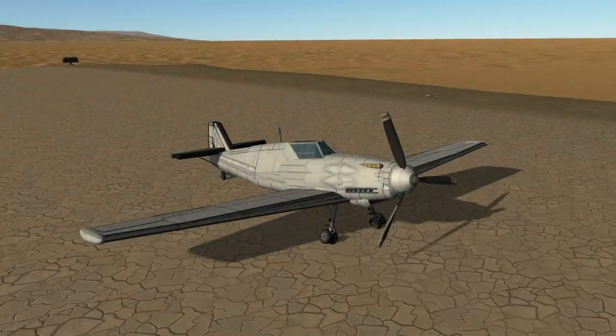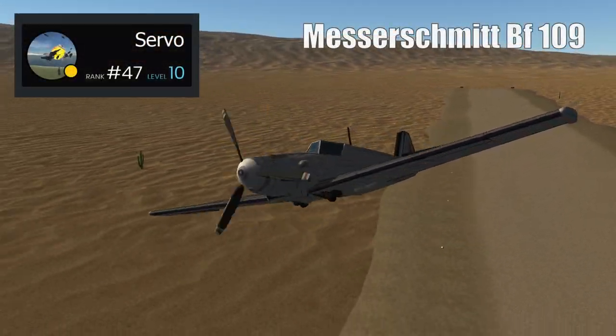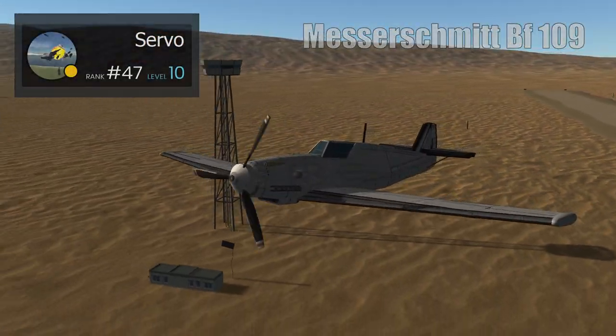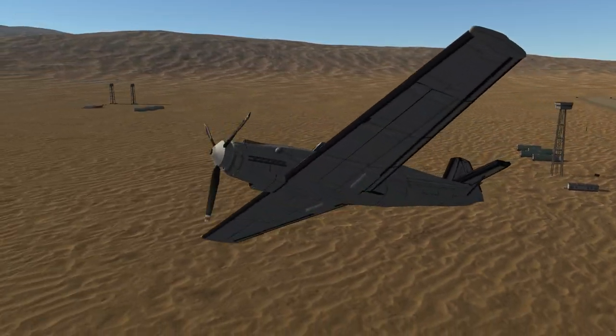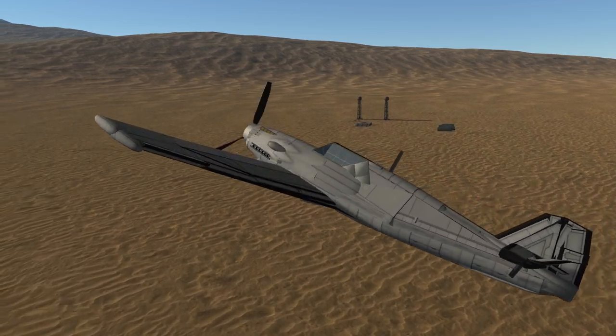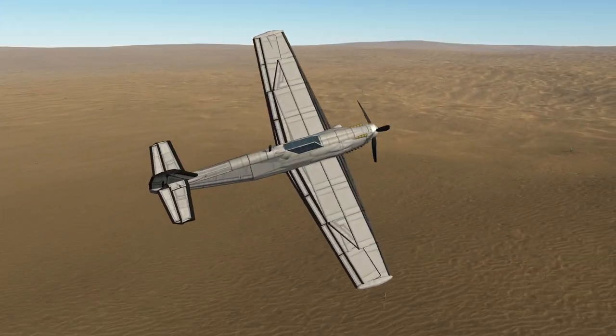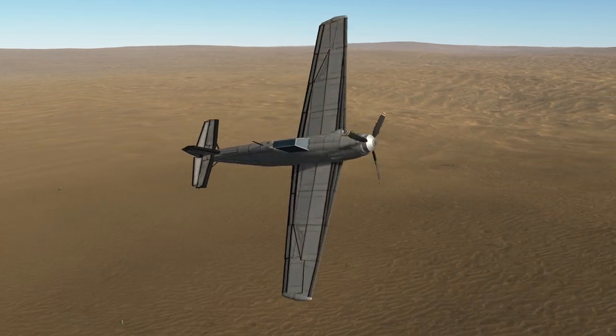Next, we have another iconic aircraft also built by Servo: the Messerschmitt Bf 109. Its first flight was on the 9th of May 1935 and it first saw action in 1937 during the Spanish Civil War. It was one of the most advanced fighters when it first appeared, and Servo has made this craft so well that it kind of speaks for itself.